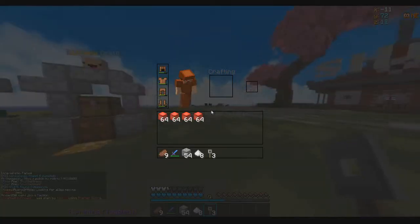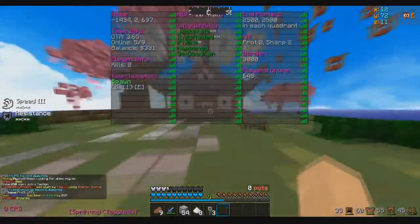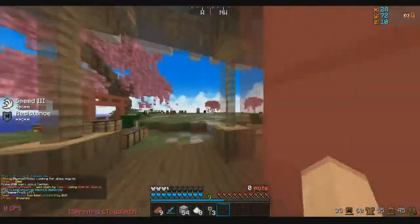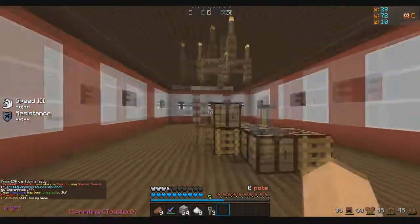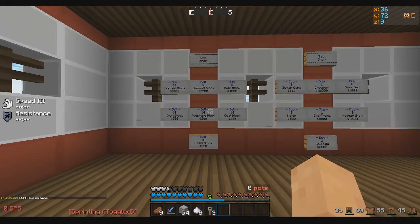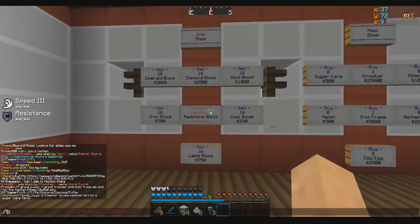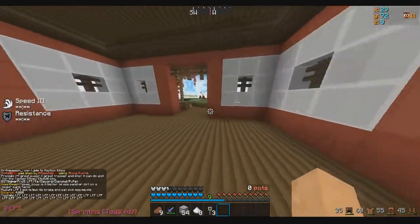So we actually got upgraded. I got some stuff to sell at spawn. We did a little bit of a mining trip here. I'm going to sell it all. So we got four stacks of red sun blocks — let's see how much we get. We are currently rocking a $0 balance. We got $4k on the dot. That's pretty good.